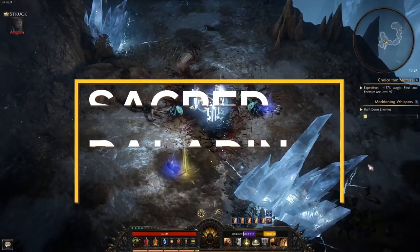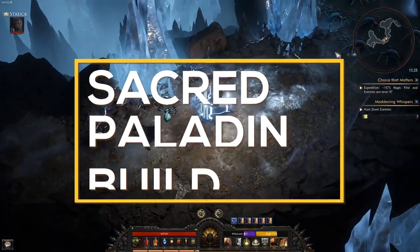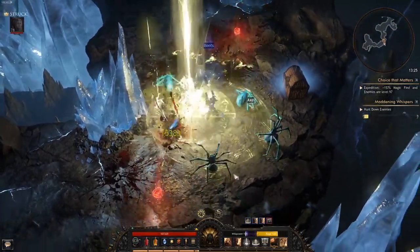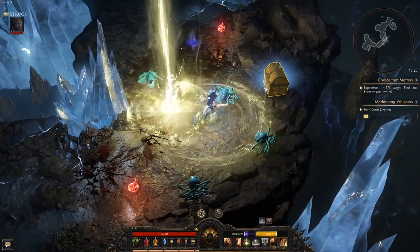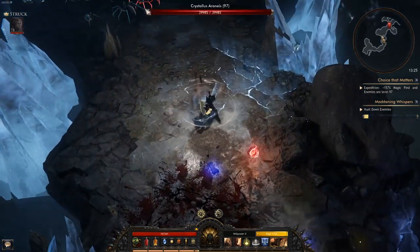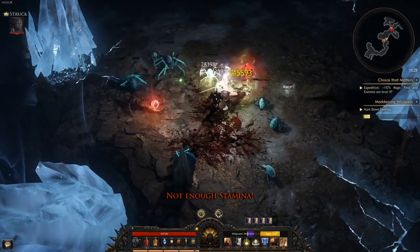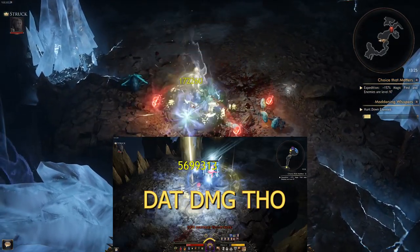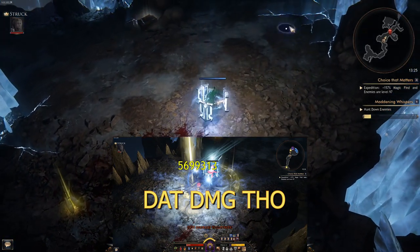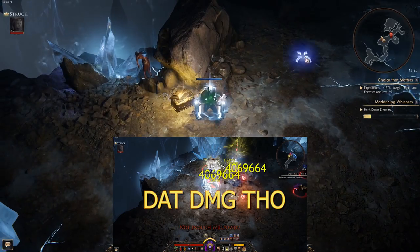It is a sacred-based occult build for the Paladin kind of class, as I like to call it, using Wrath of Befet buffed with sacred damage, modified for sacred damage to be our main source of DPS, together with Juggernaut being a huge damage dealer on bosses — doing up to close to 6 million crits with this setup, with this gear at level 78 against level 97 to 98 enemies as I tested it.